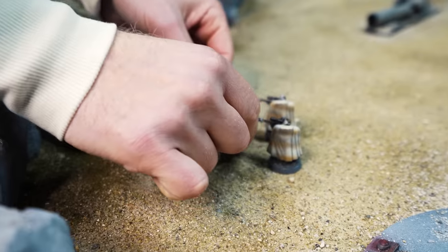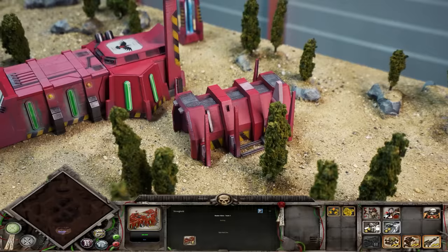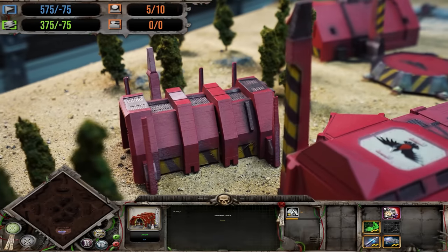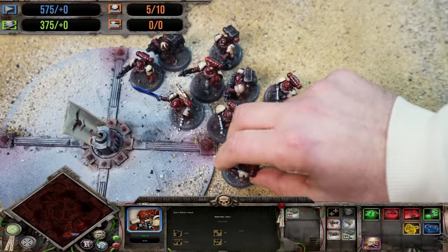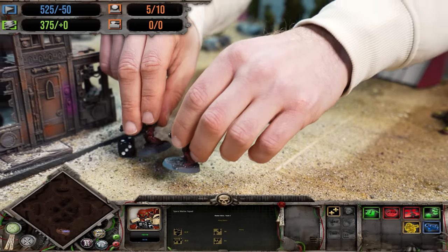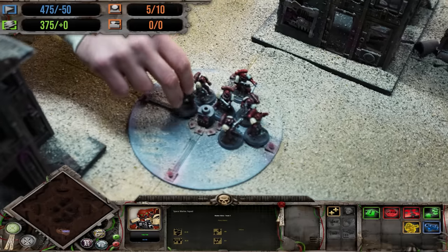In turn 5, Locky chose to begin some of the most critical research for the Blood Ravens. The first: heavy weapon capacity increase. This takes a full turn to process in the armory's action queue but will allow serious firepower upgrades to space marine squads in future turns. The newest squad, Bravo, pushed up to the center, advancing 2 inches to stay within range to support either flanking unit, whilst Alpha Squad consolidated onto CP2 and began to secure the point.